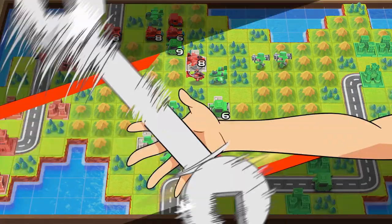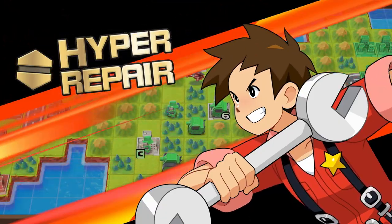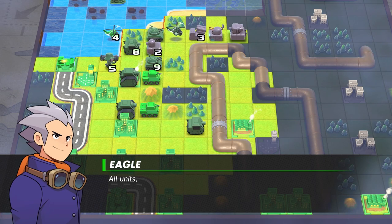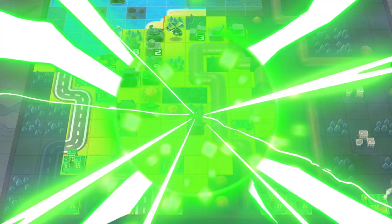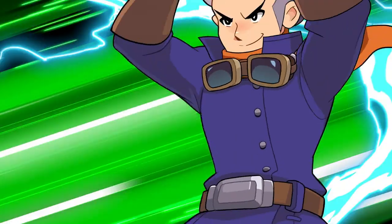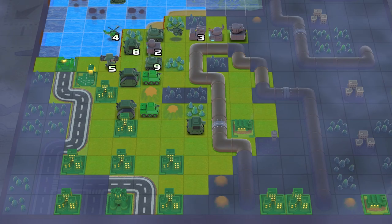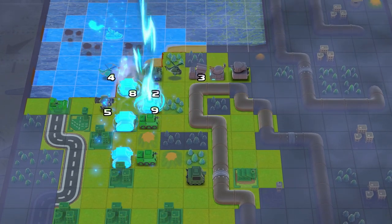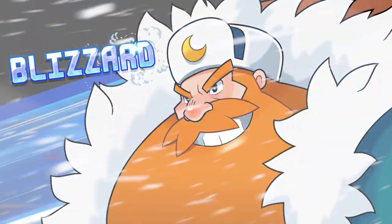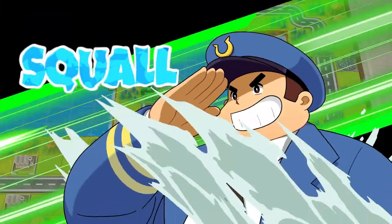The Orange Star's Andy can use a CO power called Hyper Repair. This restores HP to all his units and increases their defense. Eagle of the Green Earth Army has a CO power called Lightning Strike, which allows his units that have already acted to move again. There's a wide variety of CO powers at your disposal, so figure out which best suit your playstyle.